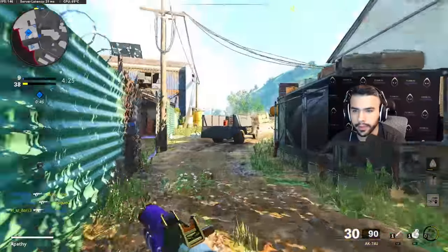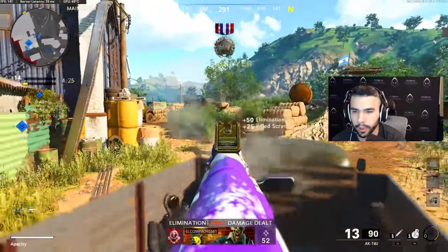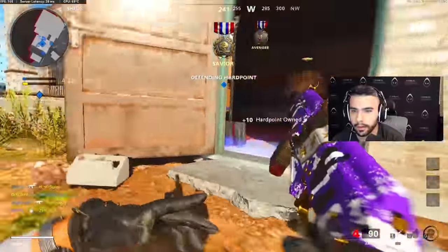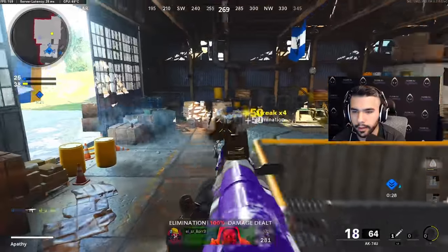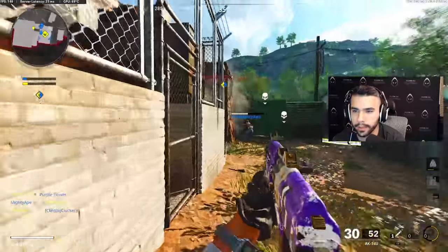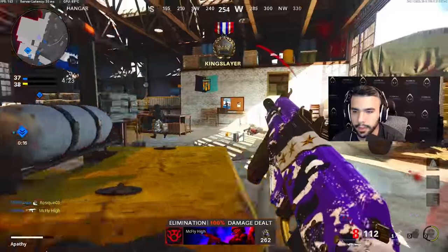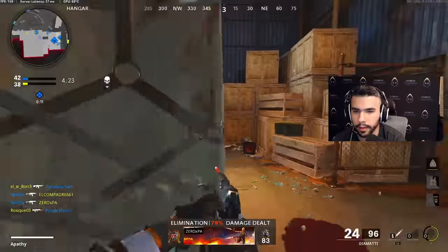First thing is understanding the recoil pattern like I was explaining earlier. Once you understand how the gun shoots and have an idea of how you want to shoot it — nice little three-piece there — then it comes to practicing it. Playing the game is obviously a no-brainer but it is a very big factor, because a lot of it is muscle memory. Once you understand how the gun shoots, you do it many times and it becomes muscle memory.